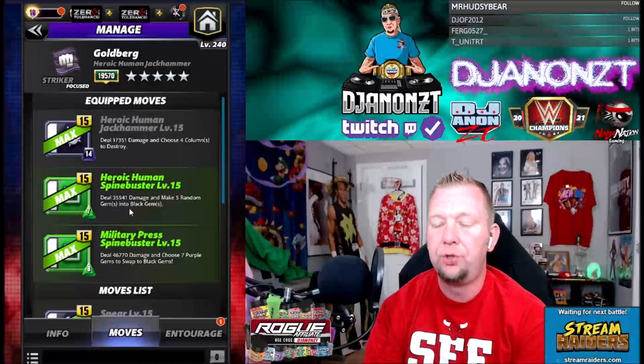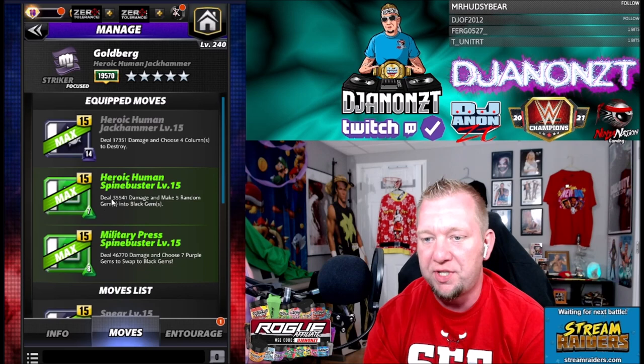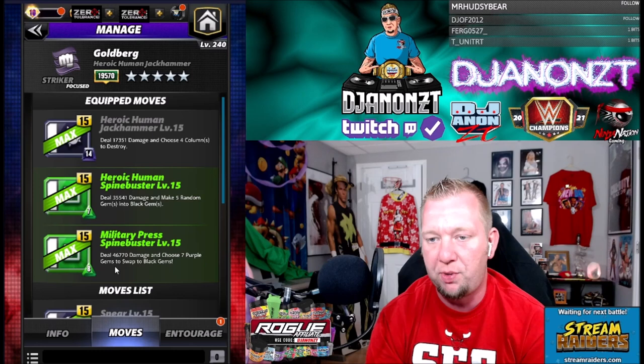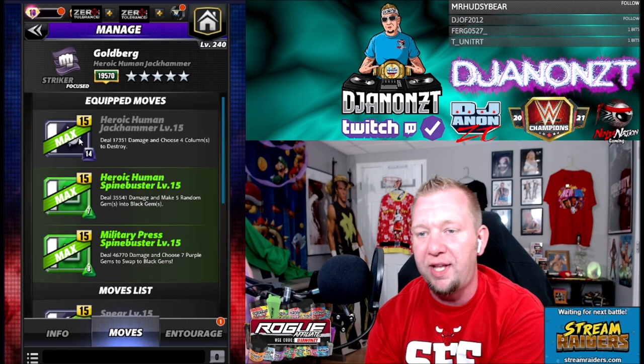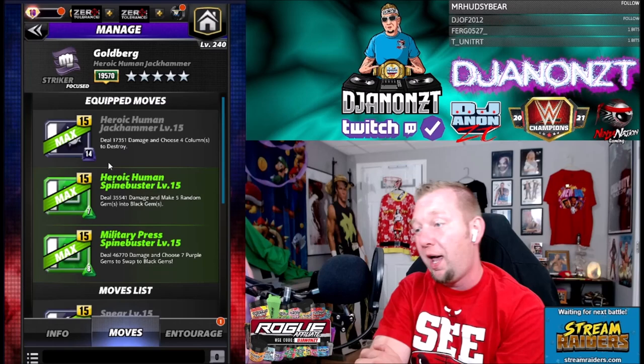Let's look at the moves. We're going to run the three-star moveset — you will have all this unlocked at three stars. Running double green moves: the heroic human spine buster is seven-charge, deals 35,000 damage and makes five random gems into black gems. The military press spine buster is eight-charge, deals 46,000 damage and chooses seven purple gems to swap to black gems — so that fills the board up with black gems. Then the heroic human jackhammer is 14-charge, deals 17,000 damage and chooses four columns to destroy. Hit the green moves, make a bunch of black, hit the black move, and try to recycle green with the columns.